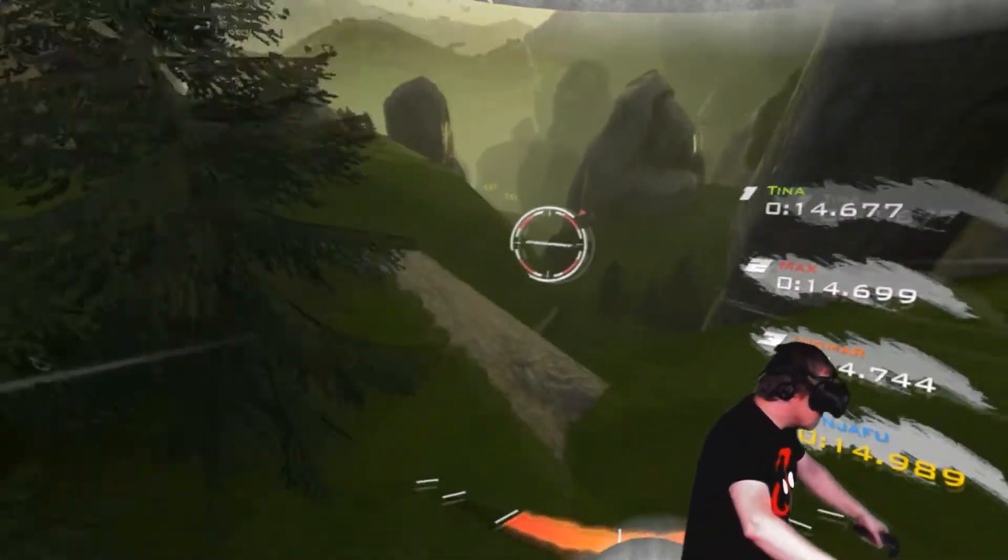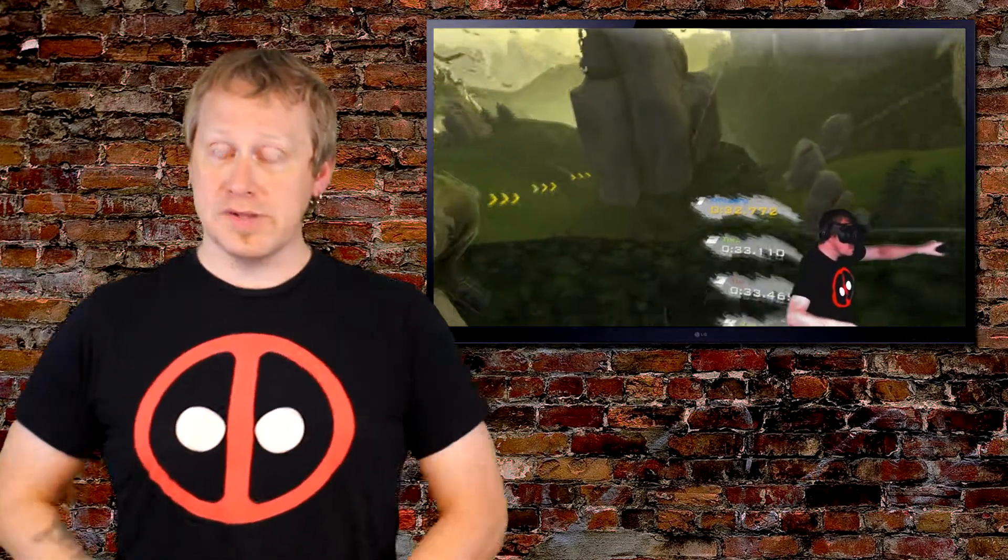The game has four mountains and there are 80 paths in total, meaning there are 20 different ways to get down each mountain. Each mountain looks quite different, although the paths look quite similar. Some are very open, some are incredibly narrow, and you unlock more paths by placing well in the ones prior. So you play this game in single-player to unlock stuff, but it does have multiplayer modes as well.